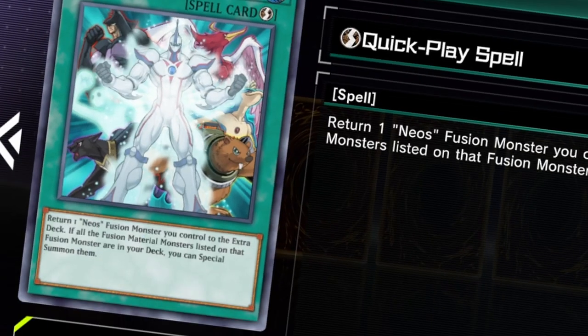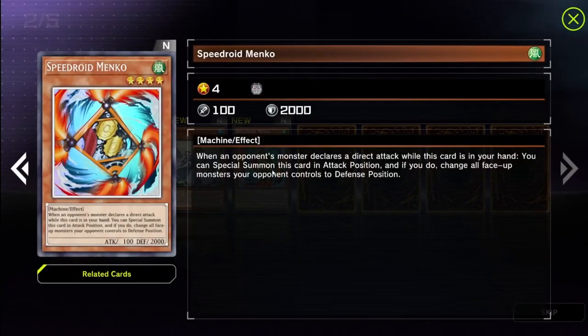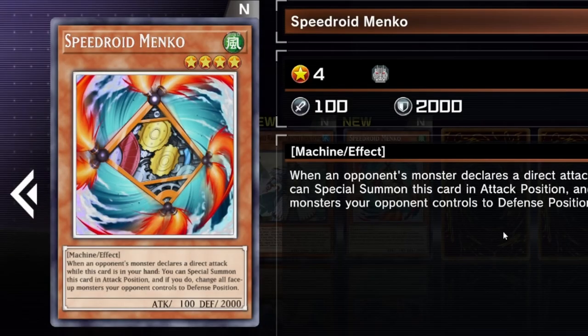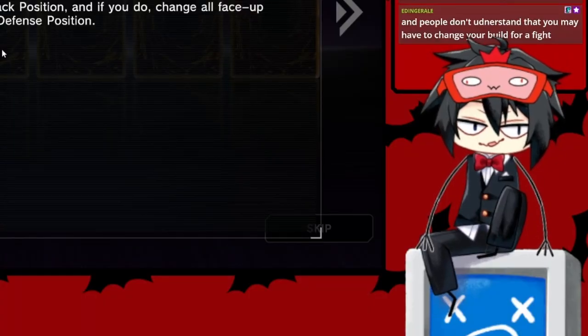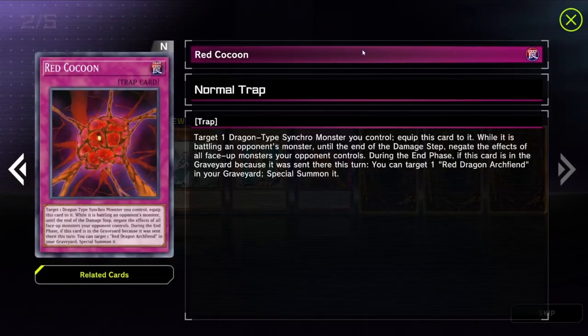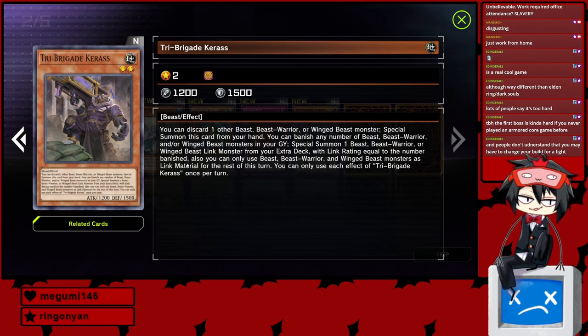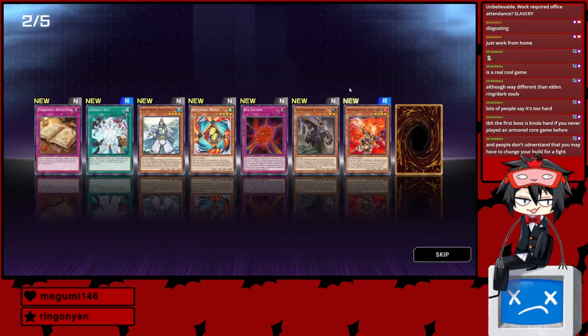Oh, this card is absolutely useless to us. This is a good card — if nothing else, 1600/1600. This is a great card. Not only is it a hand trap, which I was not expecting to get at all, it is also a type of out we could use if the monster has a lot of attack but very little defense. This is useless to us. This is a decent enough card — if nothing else, it's a card we could play.